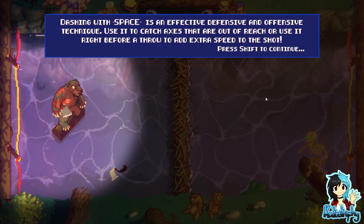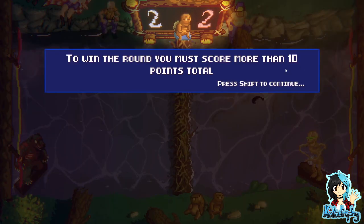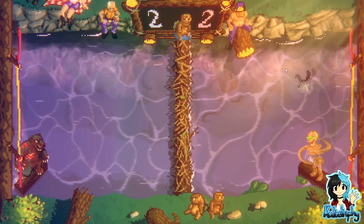Dashing with space is an effective defense and offensive technique. Use it to catch axes out of reach, or use it right before a throw to add extra speed to the shot. To win the round, you must score more than 10 points total.